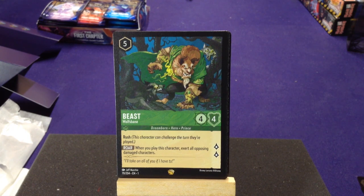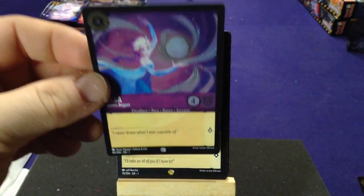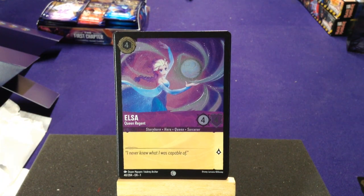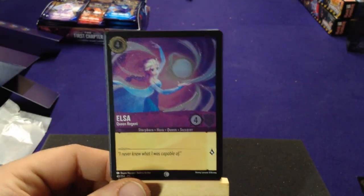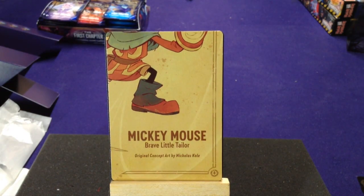Our foil is just a common but it's another Elsa — Queen Regent, Storyborn Hero Queen and Sorcerer — four cost, four attack, four defense, pretty middle of the road. The last card is Mickey Mouse, Brave Little Tailor. So now we have three of those. Alright, we got another Elsa pack — we'll pop that open. Still looking to get that Hades though to work with the one we just got, but it is what it is. Pack number two.